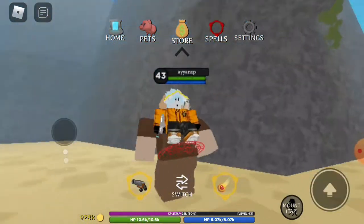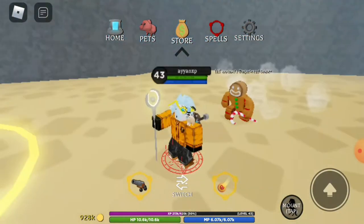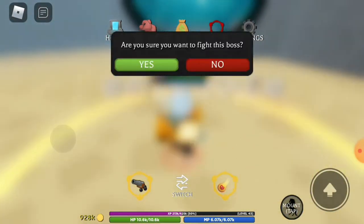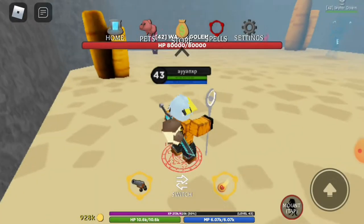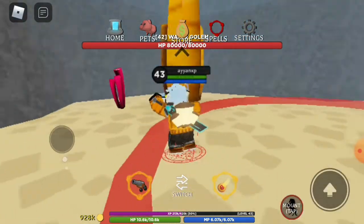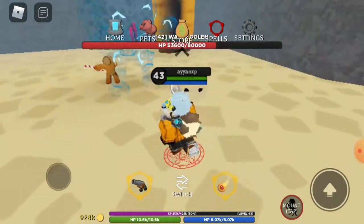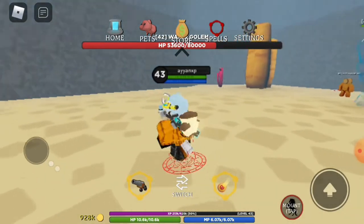Through this place and here's the water golem. The water golem is almost invisible. Let's defeat it — I think it's going to be easy. It has 80k life but still I think it's going to be easy. Here it comes! Invisible rock, invisible rock!